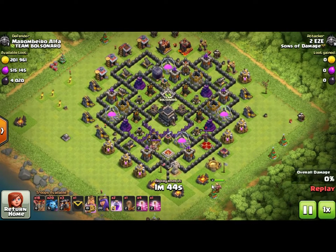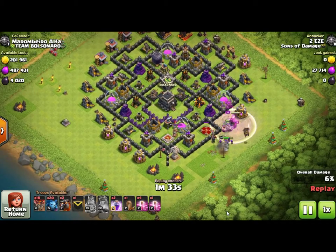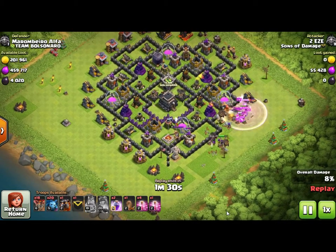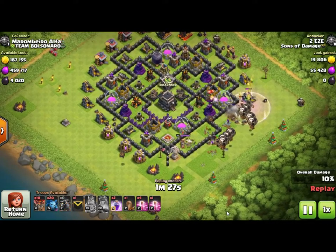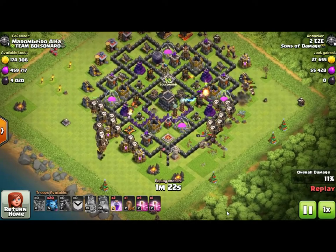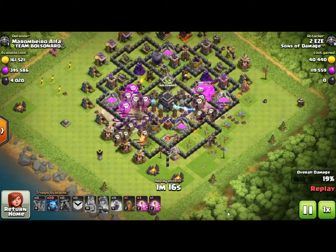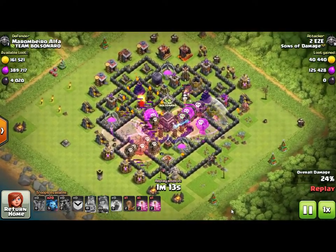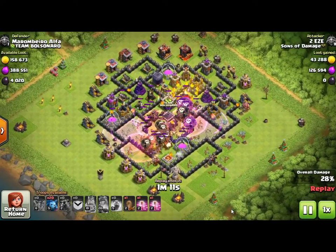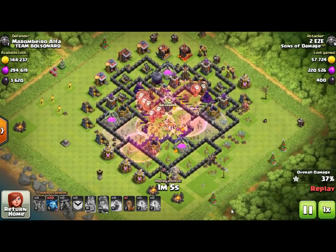This one had 500,000 elixir and 4,000 dark elixir. The heroes were pretty close to the edge so I did a hero swap to start off and took out the queen. I had a couple lava hounds. I came in from the bottom on two sides and dropped two rage right over the first two air defenses, and the balloons pushed their way into the middle. Then I started dropping the haste spells and tried to lead the balloons with the haste spells as best I could.